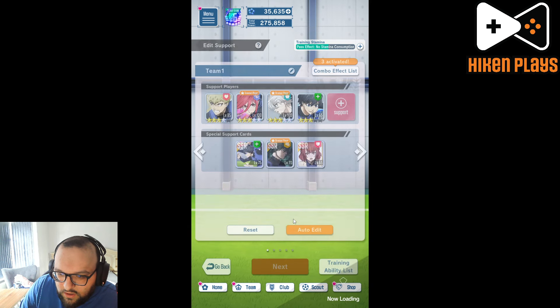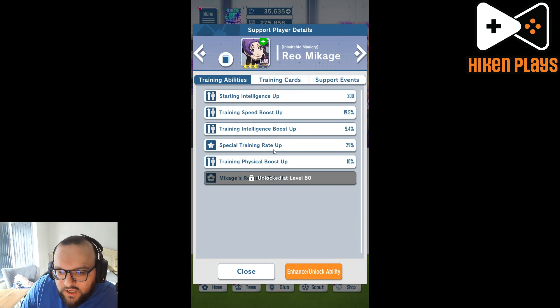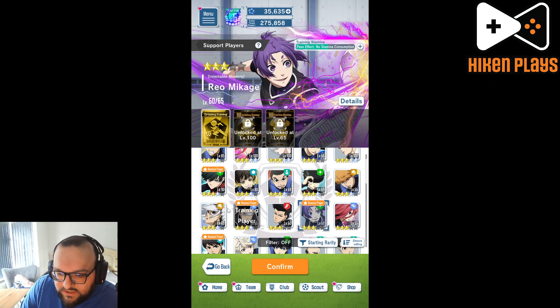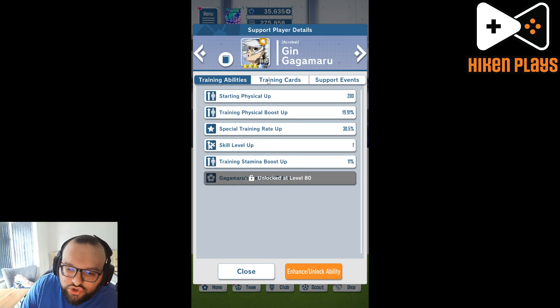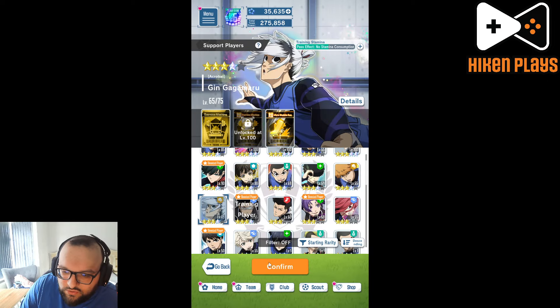Although I could bring Raichi as a friend — wait, we could bring Raichi as a friend. But no, we will bring Raichi as a normal person. We could bring Gaga and Maru also because he does train speed and physical, so let's do Gaga as well.